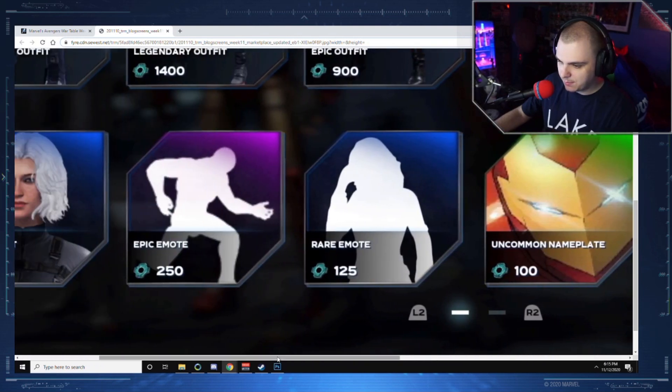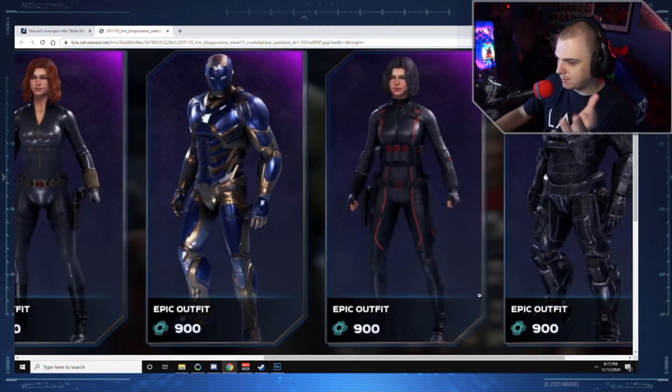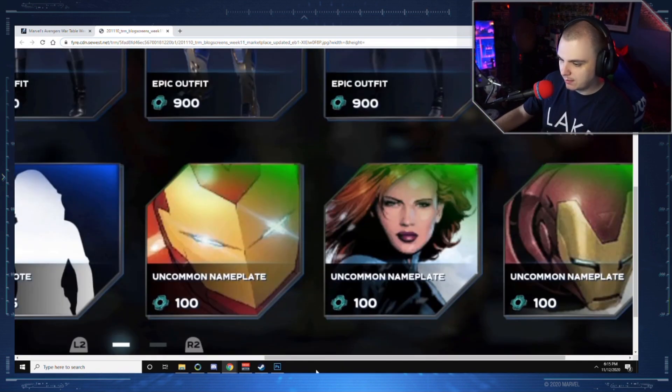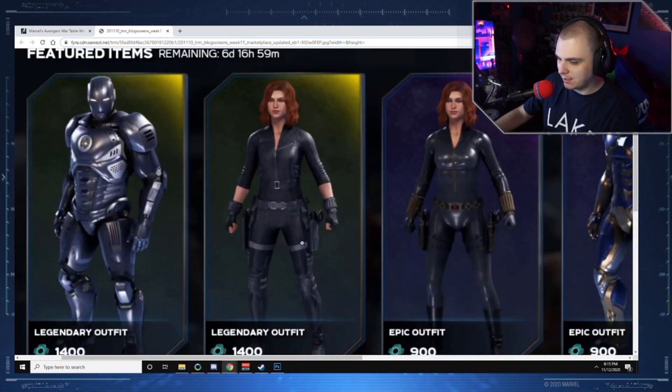There's a rare outfit at 700 credits, and then others at 900 credits. How do they justify the 200 credit difference? I'd be interested to hear that explanation. Not a bad week overall, but those two similar skins really hurt it — especially with no new content, which you'd expect to see at the top of the blog post.